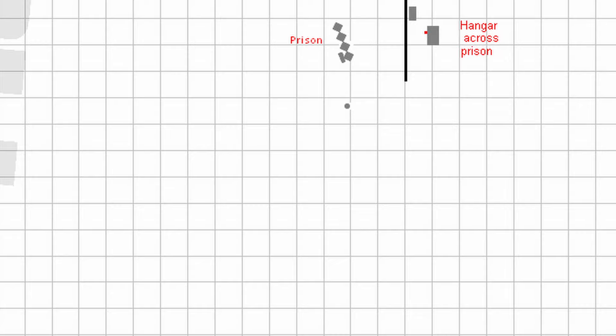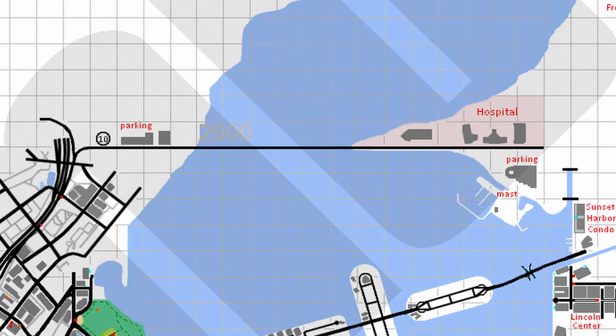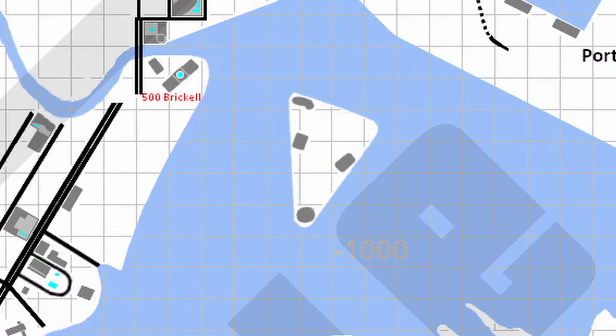Routes 1, 2, and 10 were also added. Modified the road between the hospital in Vice Beach and the City View parking garage to the west. Moved Brickell Key to the east.